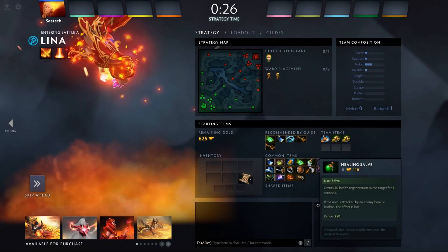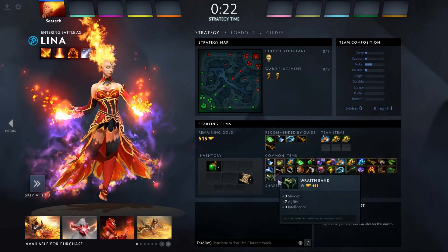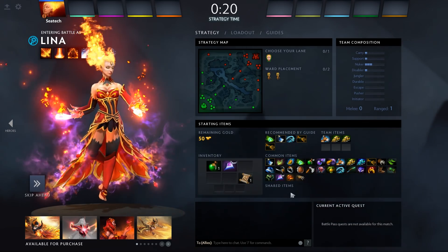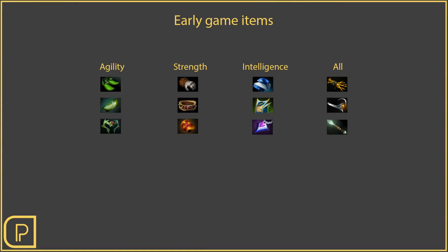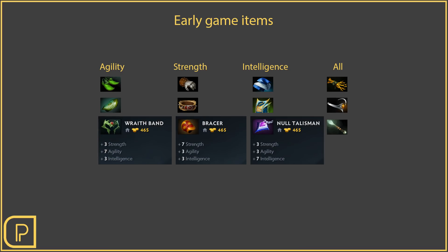That covers most of the early game regen items. Now let's talk about the items you purchase with the rest of your starting gold. If you're playing a mid or carry role, it's pretty common to want a mix of stats, because it's going to help you last hit creeps. That's because when you buy stat items, it increases the amount of damage that your right click does.